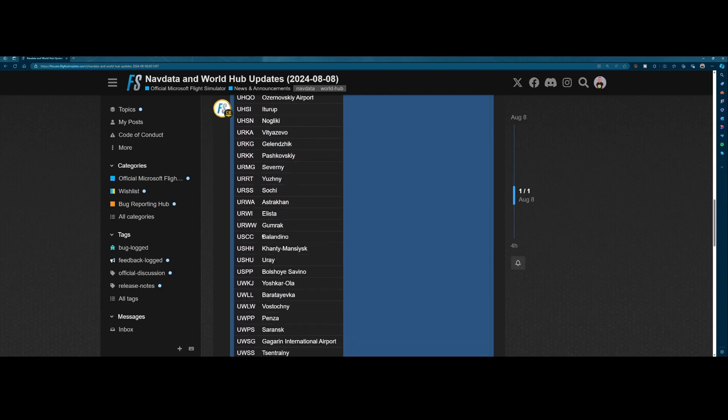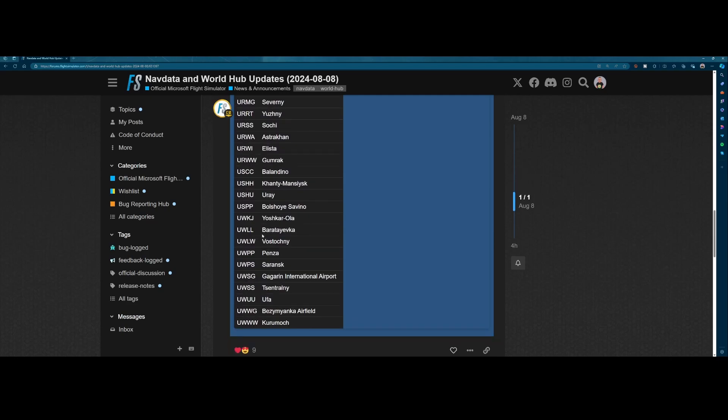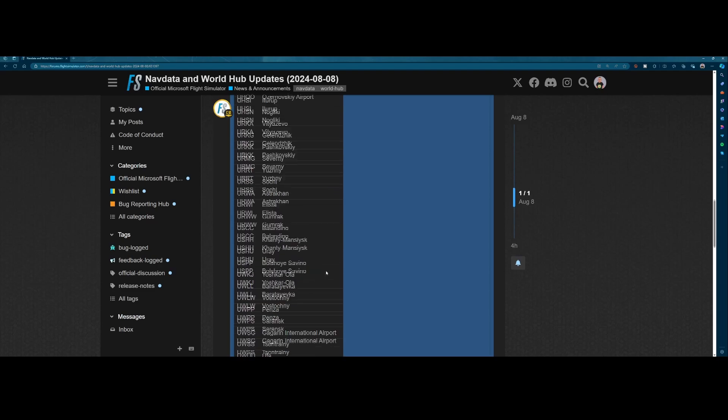The list is pretty long this time. We can see Urey, Gumrak, Sochi, Severny — so a lot of airports, including some international airports in that area. The Gagarin International Airport is there and some other cool ones as well.